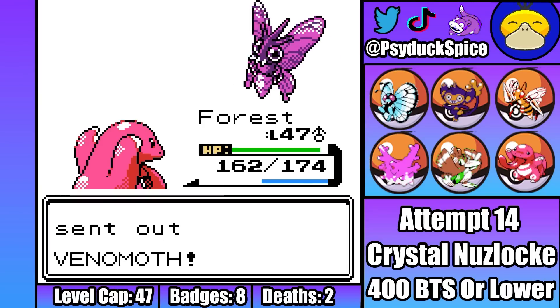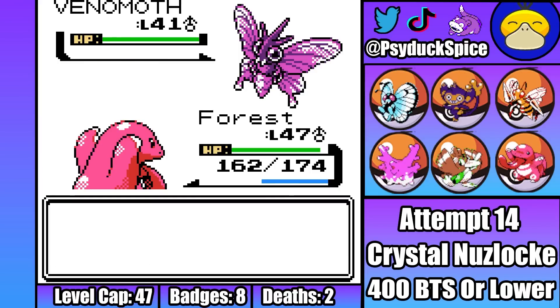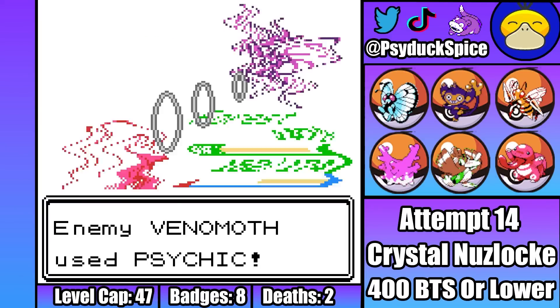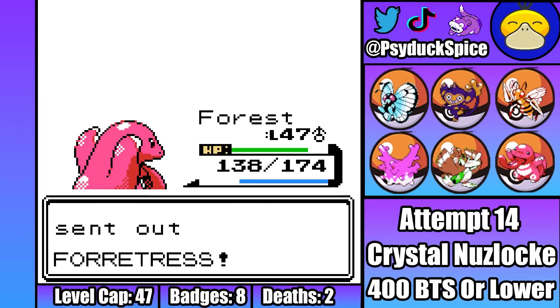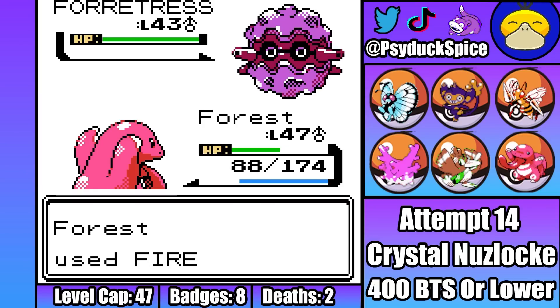Second for Koga is Venomoth. Venomoth immediately lands a Supersonic, but Lickitung is trying to prove to the world that Lickitungs are actually useful and breaks through, landing a strong Fire Punch. Venomoth then lands a weak Psychic, as Lickitung breaks through and lands another Fire Punch for the KO. Next is Forretress, and Koga clearly doesn't know the type chart very well, as Lickitung is able to cleanly one shot with a four times effective Fire Punch, after two turns of hurting himself in confusion.